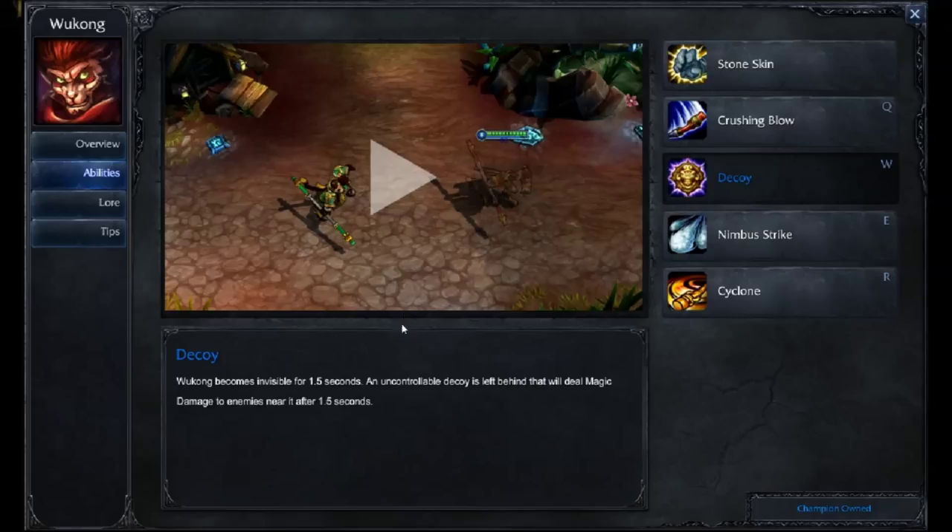Your Decoy, your W — Wukong becomes invisible for one and a half seconds. An uncontrollable decoy is left behind that will deal magic damage to enemies near it after one and a half seconds. This is for your pokes, where you're just trying to get in a little bit of damage and get out really quick. You can hit your decoy, and most of the time the enemy champion will be stuck on your decoy and won't even worry about you getting away. So it's really useful as one of his utilities.